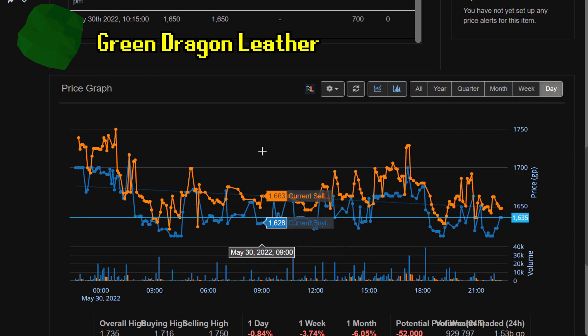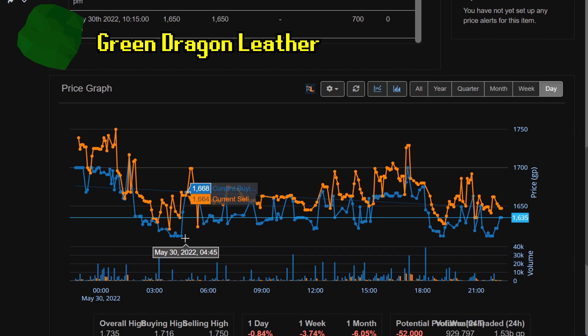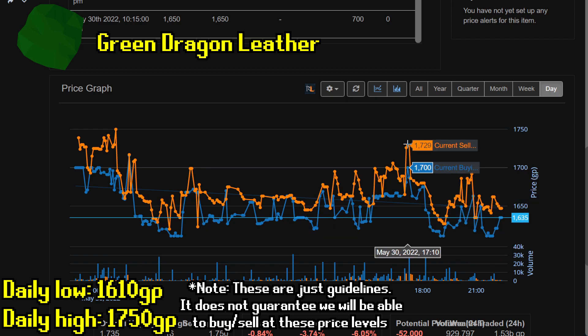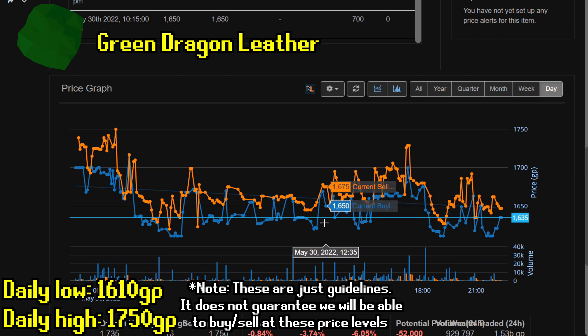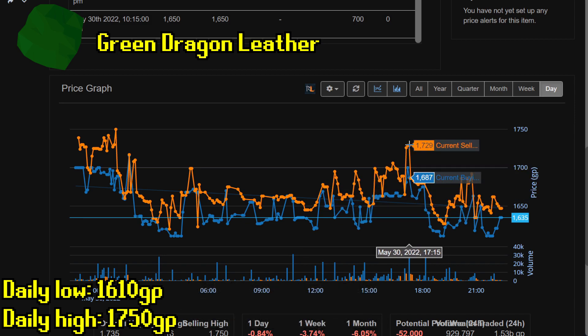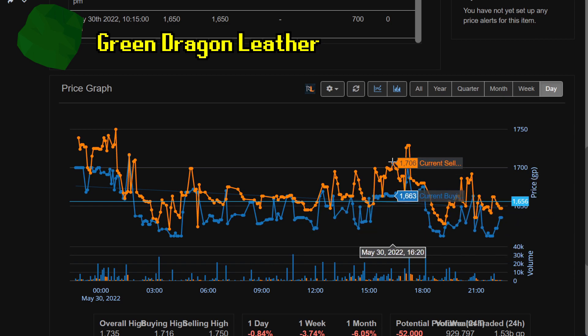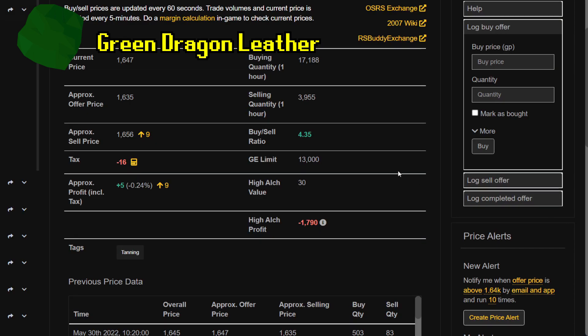The next step is to look at the daily view. Over the past 24 hours, the green dragon leather has bought for prices of 1611 GP and sold for prices upwards of 1750 GP, and more recently 1730 GP. The low prices show us where we can buy the item and the high prices show us where we can potentially sell. I look at the low prices on the daily view and list around those prices in hopes of getting in cheap. For the green dragon leather, I'm going to list it for around 1615 GP each and look to sell it for at least 1705 GP each.